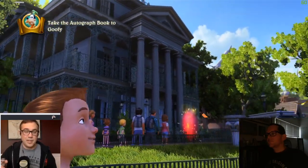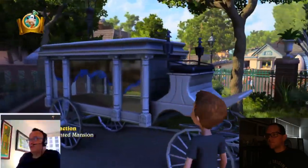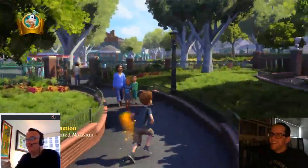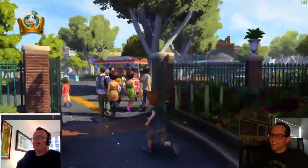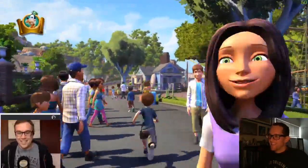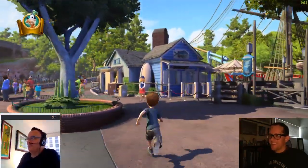Do you remember when you were doing like a junior high dance and someone — if you went to a Catholic school like I did — there are signs everywhere saying 'make room for the Holy Ghost,' 'leave room for Jesus.' Yeah. So I think we should walk around Walt's new world and say something like that — 'leave room for Walt,' maybe.